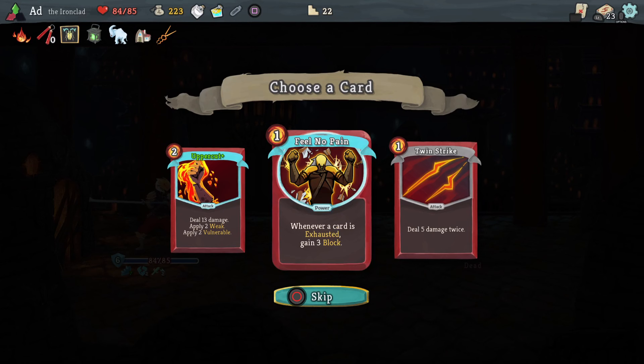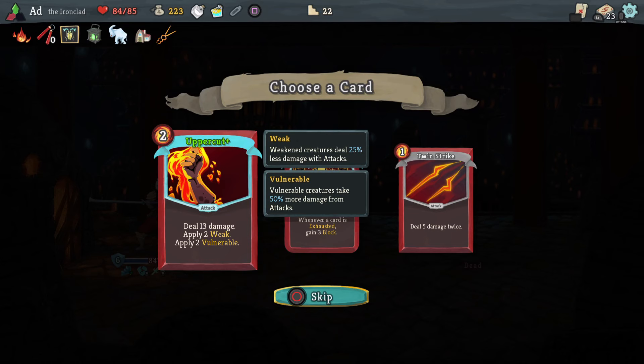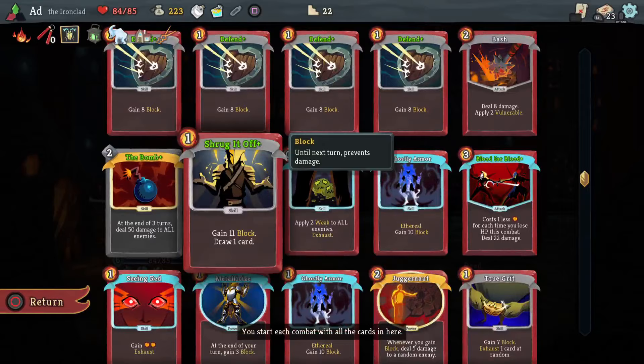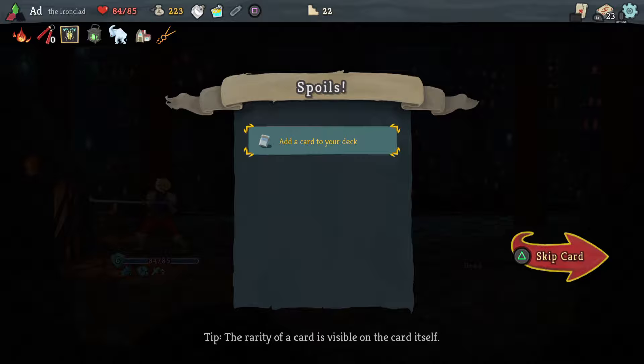Because I don't have an energy relic, I'm still not going to take these two-energy attack cards. Twin Strike — don't have any strength, so I'm not too worried about that. And there isn't really a lot of stuff I'm exhausting — this would only come into play when I'm using True Grit, so I'm not going to take it either. I'm going to skip all of those and go up here.